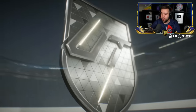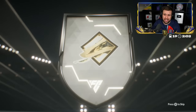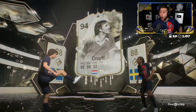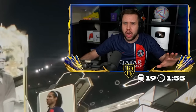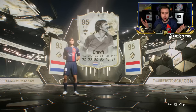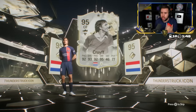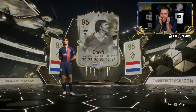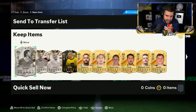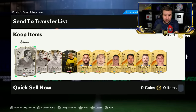4,000 FC points. All of his FC points and Larson is the first one — is it 86? Oh no, it's the 88. Hold on a second — whoa, whoa, whoa. Thunderstruck Cruyff! I was not expecting that. After seeing an 88 Larson — or 89 Larson, whatever he was — seeing both Larsons at 87 and 88, I was not expecting a Thunderstruck Cruyff to pop up.